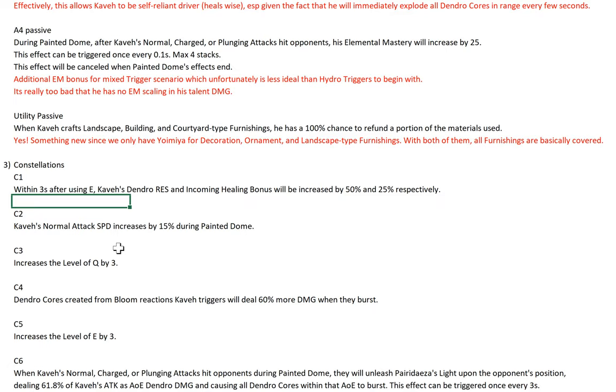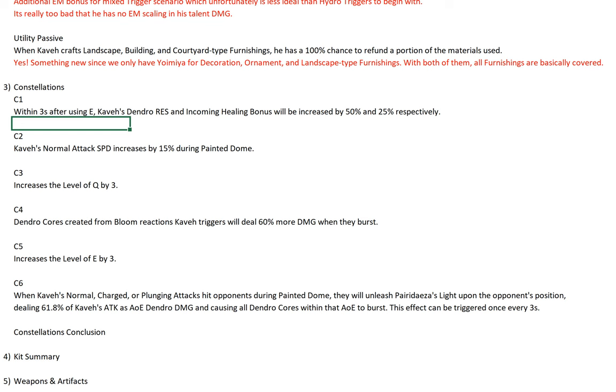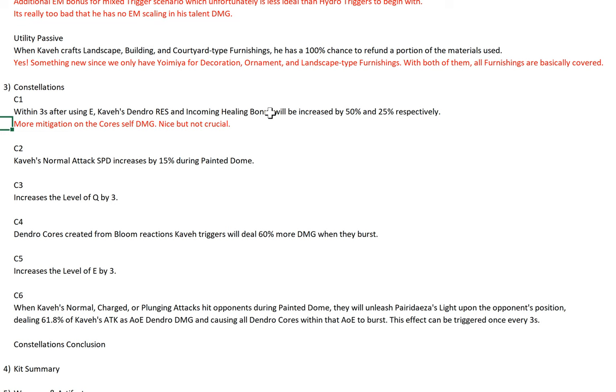Let's talk about constellations. C1 is more mitigation — it helps reduce the damage you take and increases the incoming healing bonus. It's nice, but not crucial. I guess this helps more in terms of maybe tanking some additional hits from enemies instead of just the self-core damage. If you're doing him in a Hydro-trigger comp, more or less you'll have a healer because most healers are ideal Bloom DPS — Barbara, Kokomi, and Nilou if you have her. It's nice to have, but it's not game-changing.